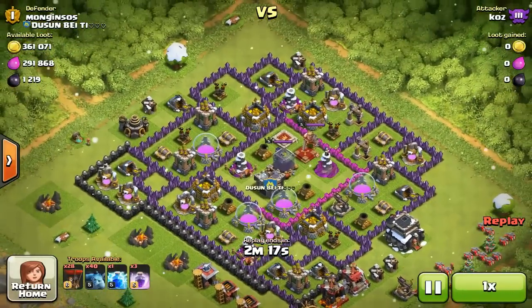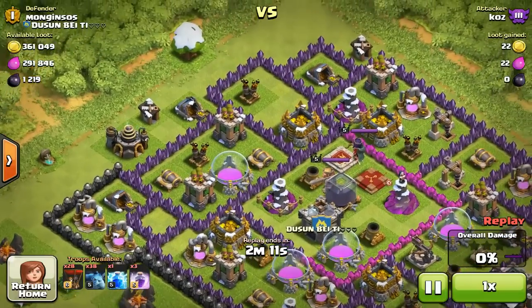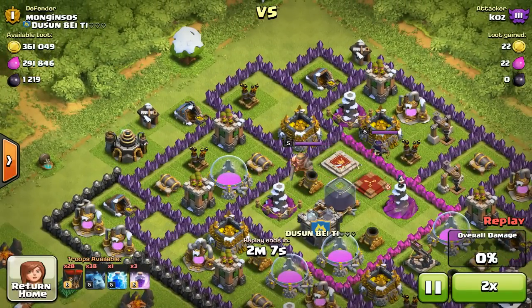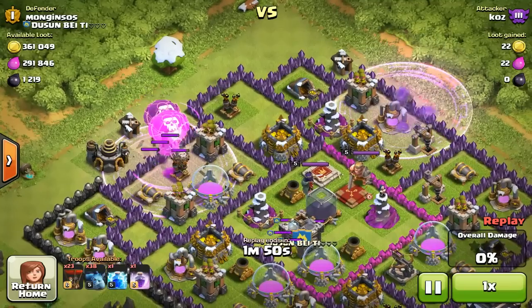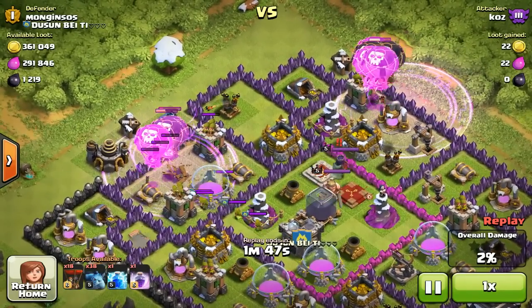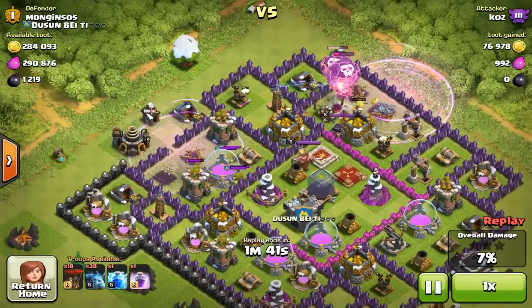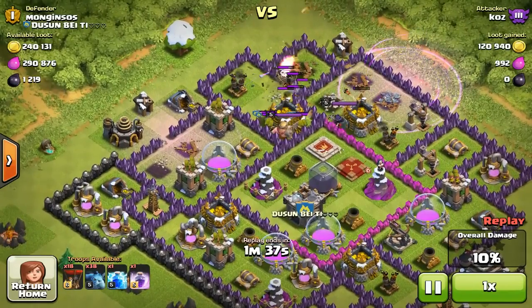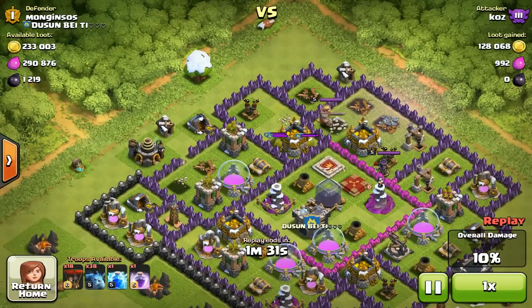Going into my next raid, I did another ballooning raid but this time on a base I was a bit paranoid with. I took my time and used all of my balloons and rage spells. I started by raging balloons from both the left-hand side and the right-hand side to eliminate all the archer towers and that air defense. With balloons, when they drop their bombs, those bombs also affect all the towers around them — so once they destroy one defense, they have a chance of destroying nearby defenses and walls too, depending on how many balloons drop at once.